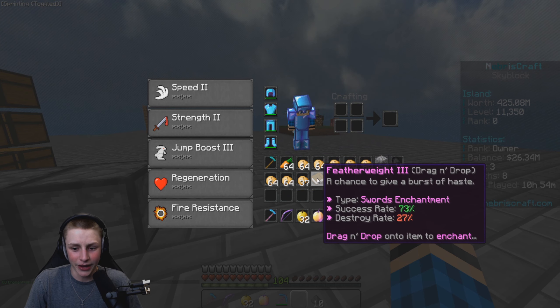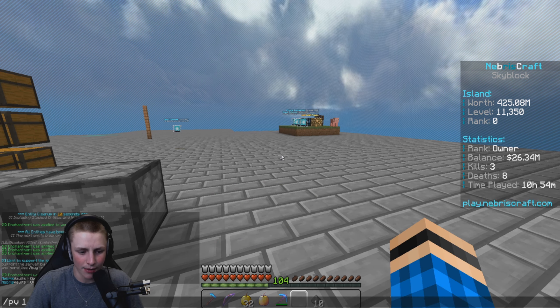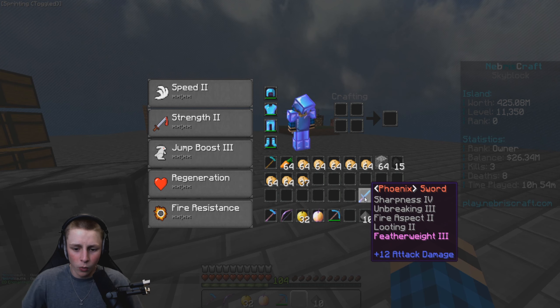We're in a really good mood right now! Let me grab the Phoenix sword and go for featherweight — three, two, one, bang! Not a single book broke the whole session — what is our luck! We got haste on the sword as well. That was really good. We now almost have a full god set already!